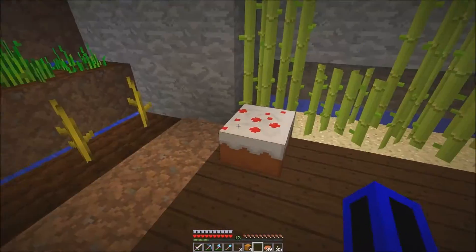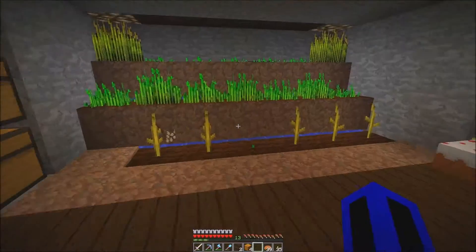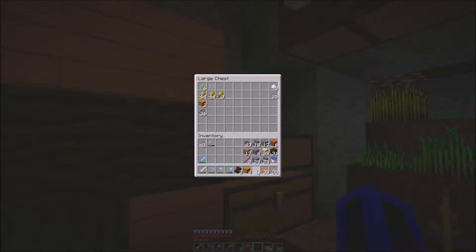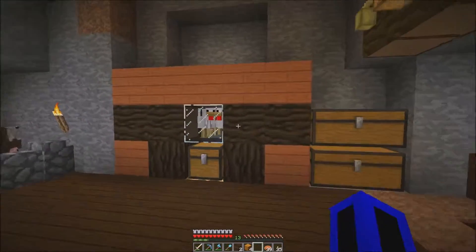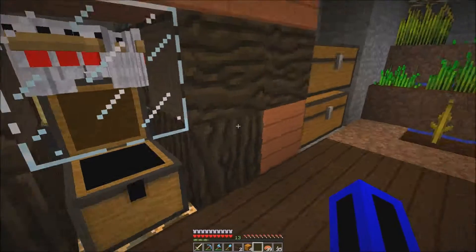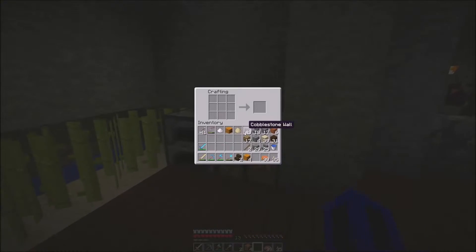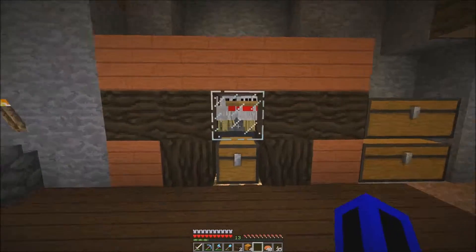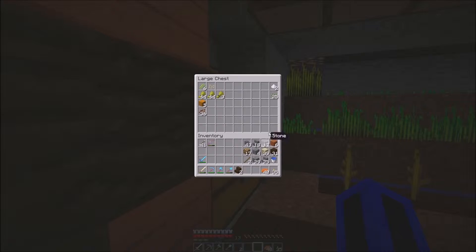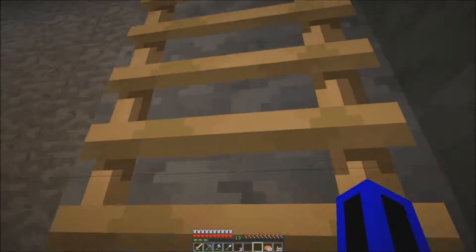Grab all the pumpkins, here's some cake — grab the sugar. Look at that, we got eggs! We have tons of chickens in there, we got some eggs and we can make... ready for it? Boom — pumpkin pie! Oh yeah. I got the buckets in here for the cow to get all the milk for making the cakes.